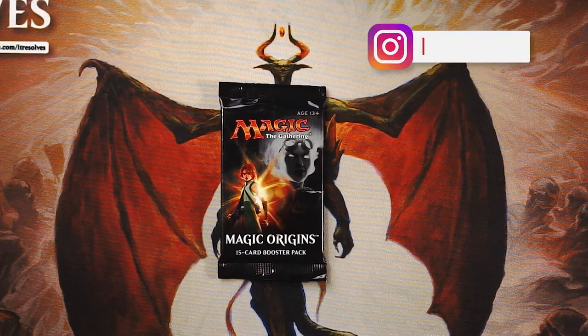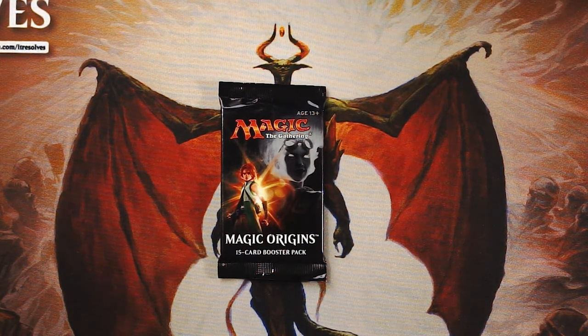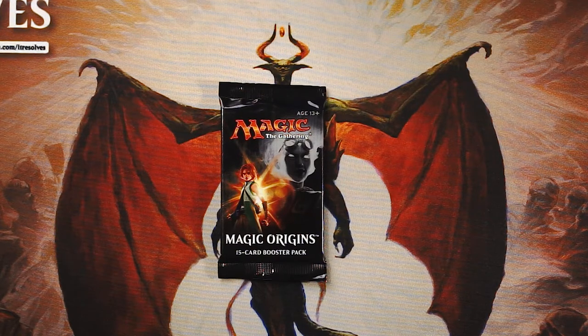What's going on guys, welcome to another episode of the Crack a Pack series. I hope you're all doing exceptionally well today. I'm very excited because we're opening up a pack of Magic Origins. I have a little bit of a vendetta against this set — I did not buy any of it at the time, so I have no baby Jaces. We're on the hunt for a baby Jace every time a Magic Origins pack pops up in this series.